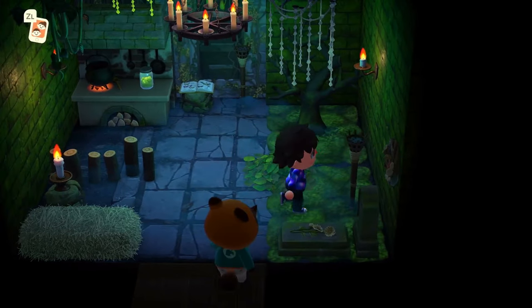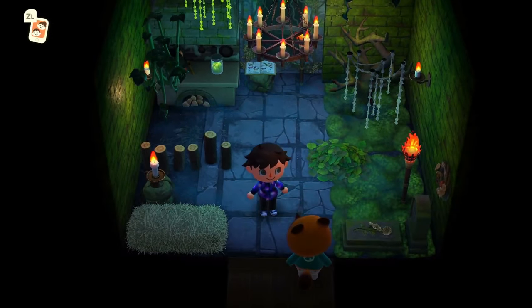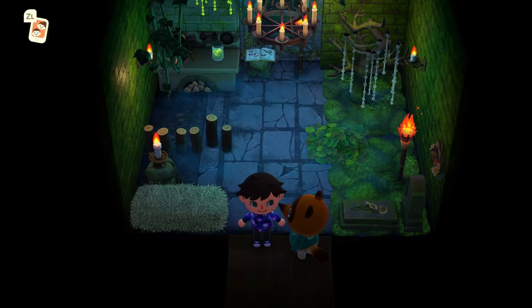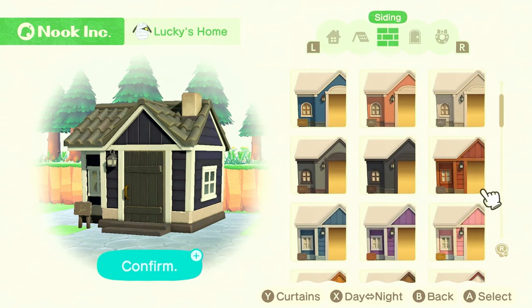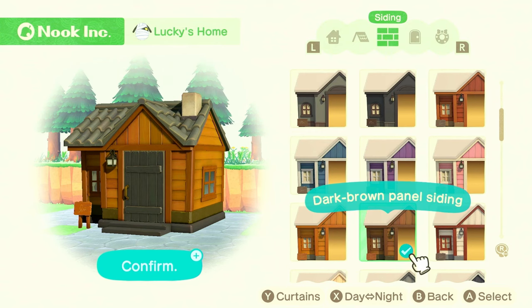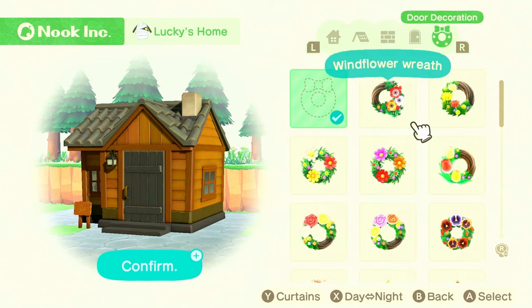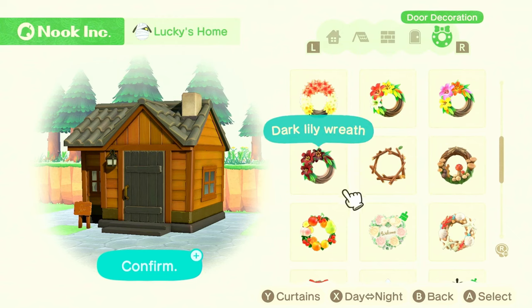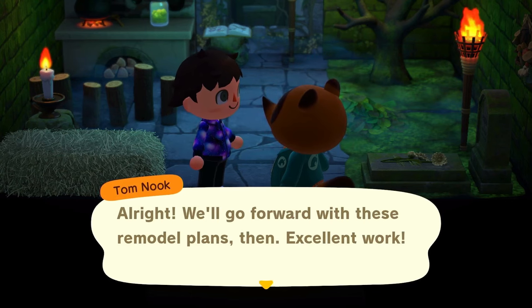Let's go in and light these tiki torches. I think that's it for Lucky's home — I'll talk to Nook and then move on to the exterior. I really don't remember what the exterior is like for Lucky's home. It's mostly plain black and gray, which I want to keep so it feels part of the jungle world outside. I'll go with gray and black but with brown paneling, the black door, and the dark lily wreath on the outside — a little bit foreboding. Nook loves it.